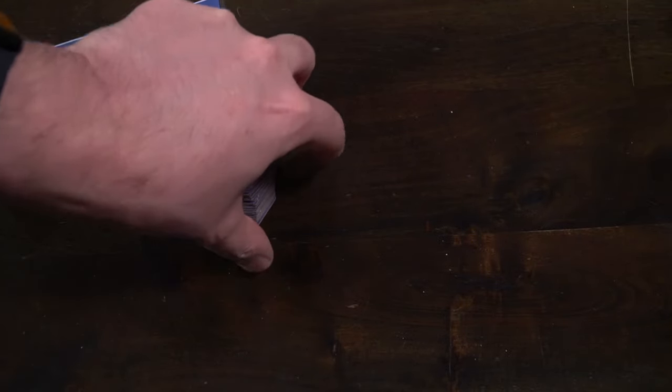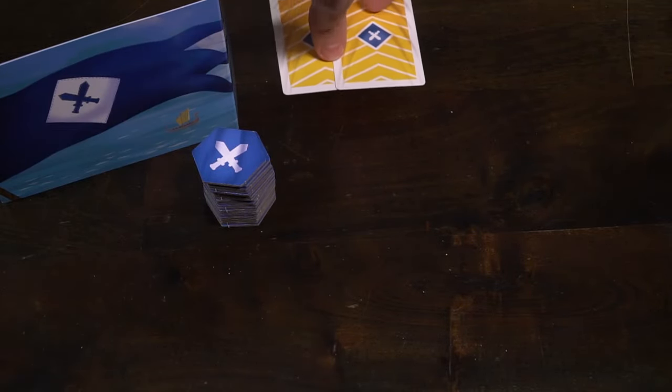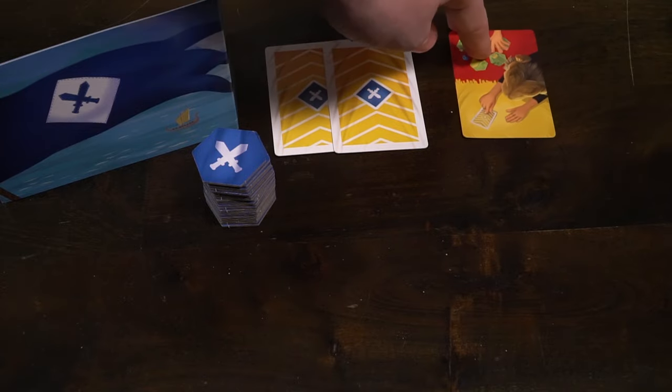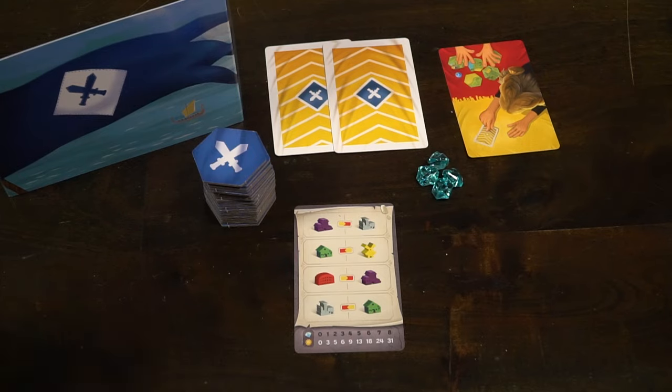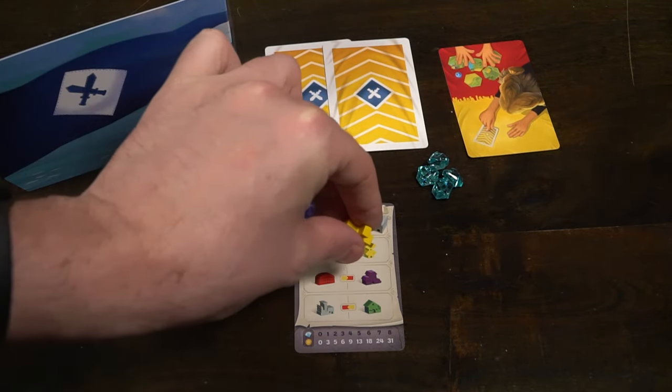To set up the game, first you decide how many players are playing — in this case I have a two-player setup. Each player gets their own unique divider as well as their own character color; I have blue and I have green. You're also going to get two cards here — these are the which-pile-am-I-going-to-take cards. There's a dark blue one for the larger set of tiles and a lighter blue one for the smaller set.